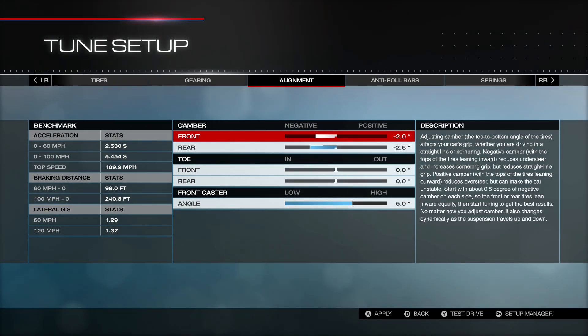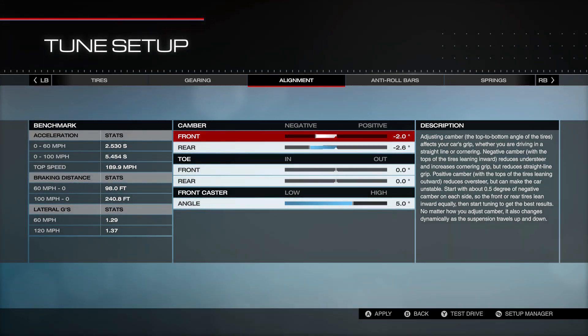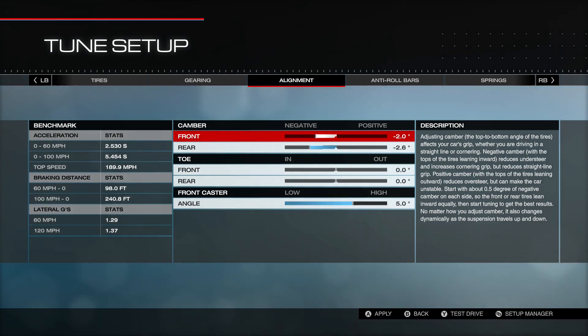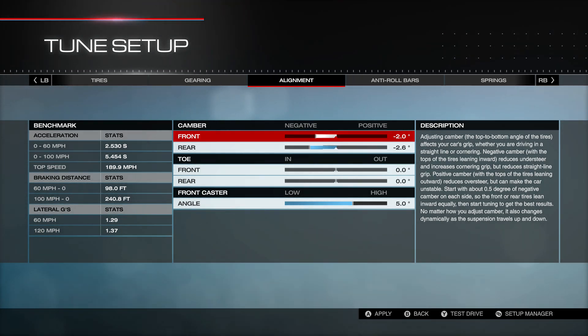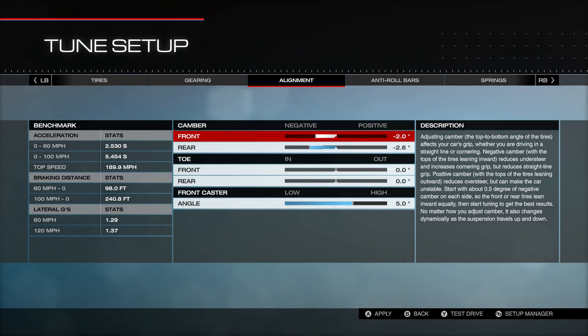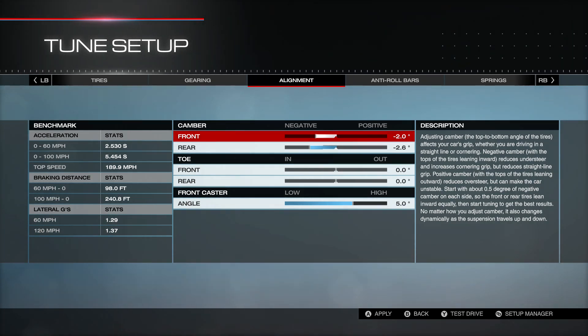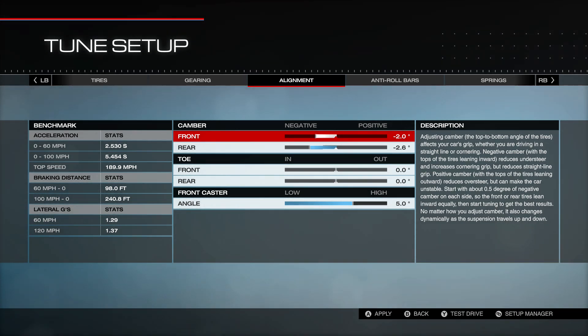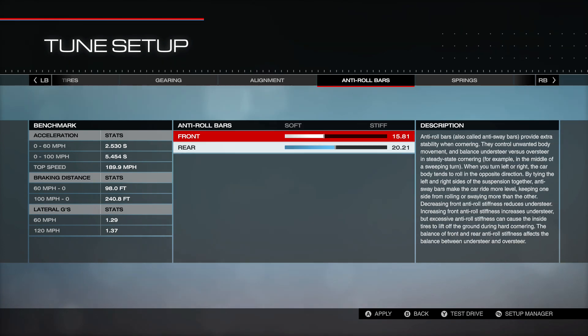In alignment, this car benefited from having more negative camber in the rear than in the front. The symptom I was correcting was oversteer right at turn-in — it would immediately just skid out a little every time I turned in, even going slow into a corner. The fix was to add more negative camber in the rear. I drove it at default negative 1.0 and 1.5, then took the rear up to 1.5 and it immediately fixed it. I ended up at negative 2.0 front and negative 2.6 rear. Toe and caster are left at default, caster at 5.0.